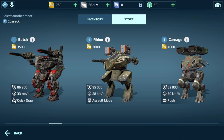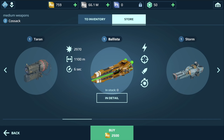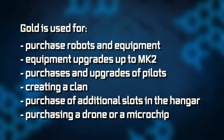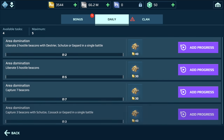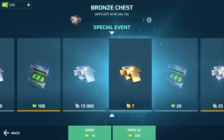Gold is the premium currency in War Robots. You use it to purchase better robots and equipment, as well as other things once you reach higher levels. Here you can see some ways to spend your gold. You can obtain gold by completing daily tasks or, for instance, by being the top beacon capper in your team. You can also get it from operations and some chests.